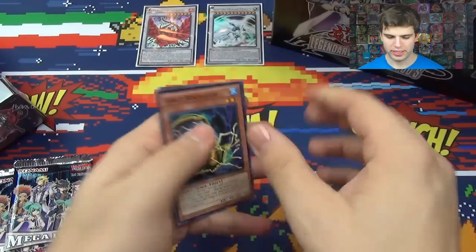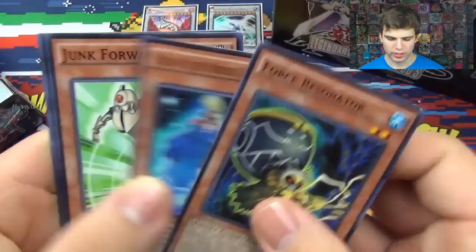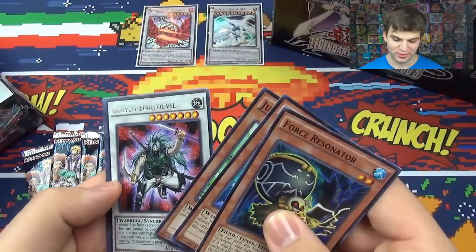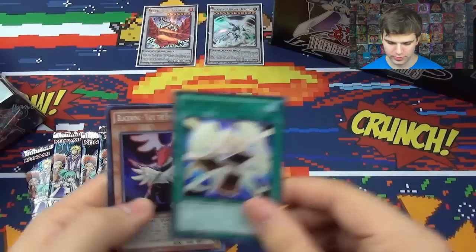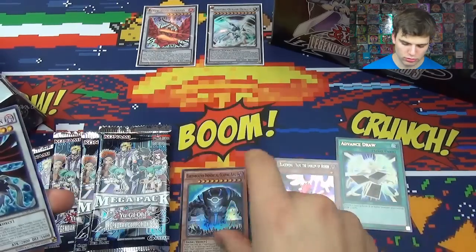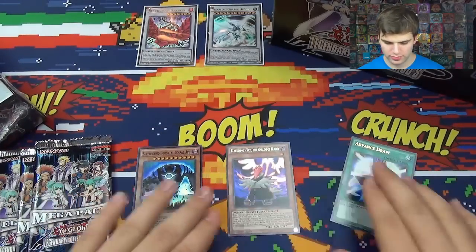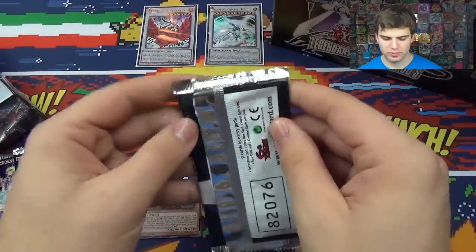First pack, here we go. Force Resonator, Tier of the Nordic Champion, Jump Forward, Draven, Driven Daredevil, Advanced Draw Ultra Rare — wow, that's cool. Another Black Winged Veyu, The Emblem of Honor, Earthbound Immortal, Black Winged Dragon, and Solemn Authority. Nice pack.